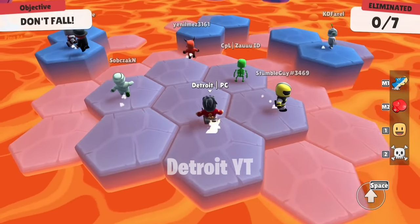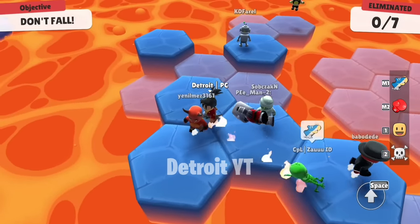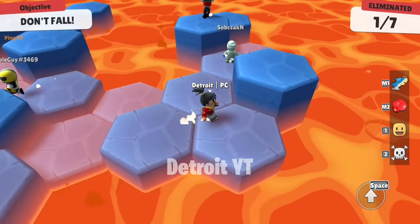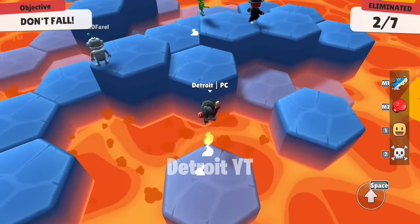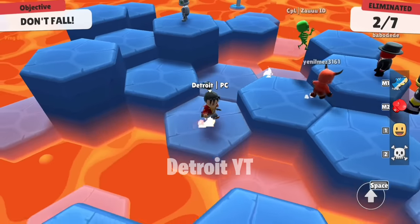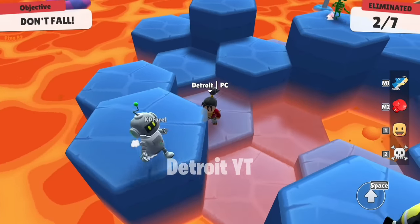If you don't have special emotes in Lava Land map but your opponent has special emotes, then it's very difficult to survive there. If you want to win, you have to keep your distance from them. For that, you can stay under two blocks. This means that whoever has special emotes will be fighting each other, and if you stay below two blocks you will stay away from them. Your chances of winning will be higher than before.